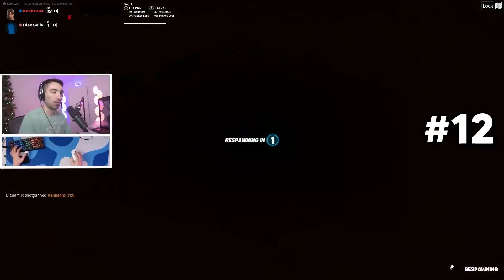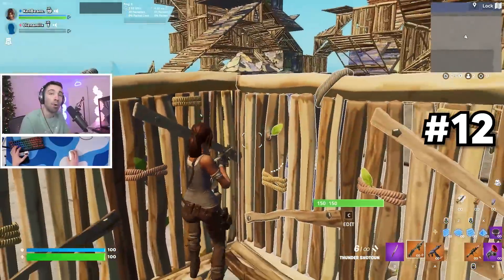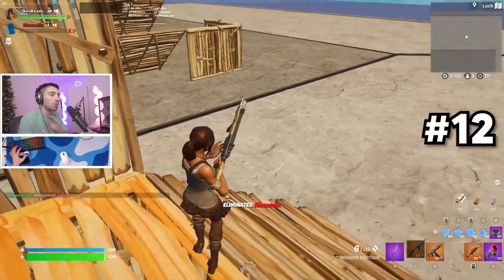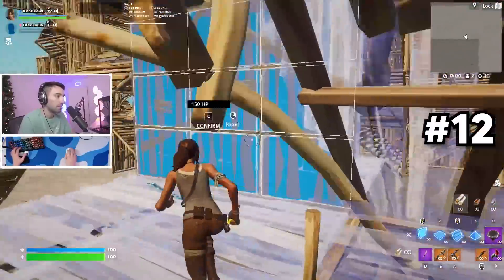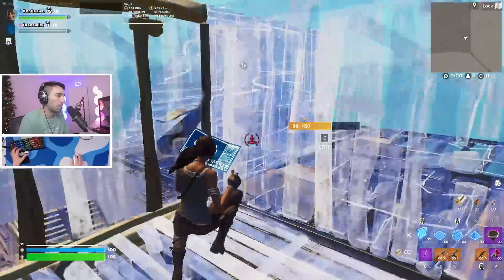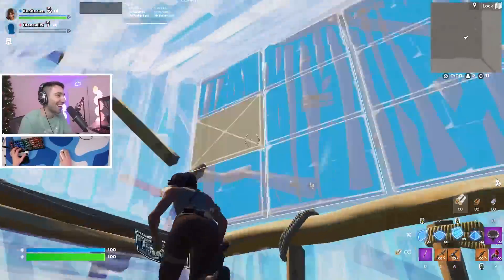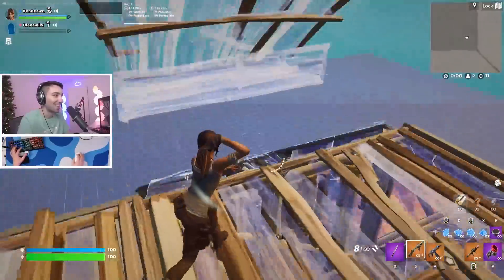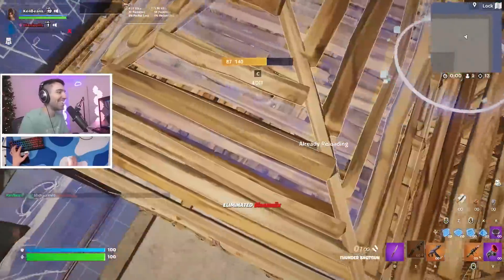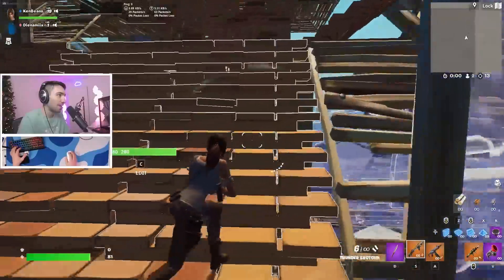One more thing I'm gonna sneak in: anytime you box fight someone and you're sitting on a cone, I can easily get a shot over that wall. So if you're ever mid build fight and there's someone right above, just jump up and get a shot that way — they'll almost never expect it. Even from the high ground, like that. That's actually a pretty insane clip.